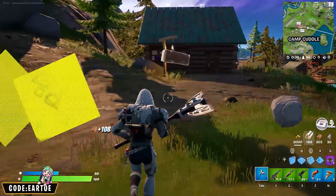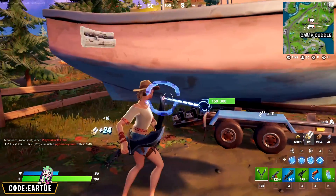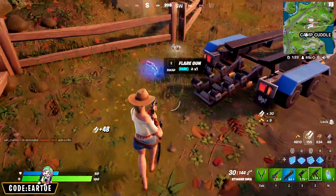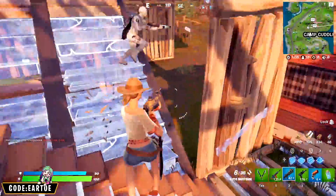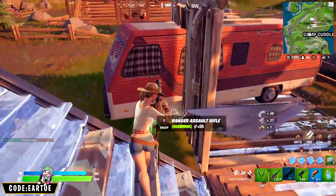Moving on to one of my favorites, the Safari skin. She is another casual looking outfit that gives me Coachella vibes. She's got cool tattoos on her arm and leg. She's also wearing a cool looking hat that you can remove if you want to, but why would anybody do that? It's perfect as it is. The hat also gives her a lot of personality in my opinion, so use it.